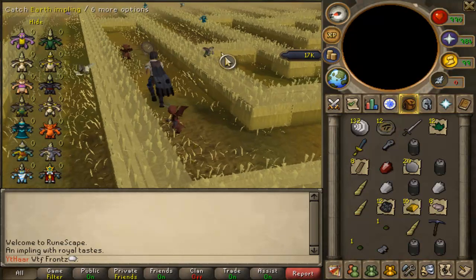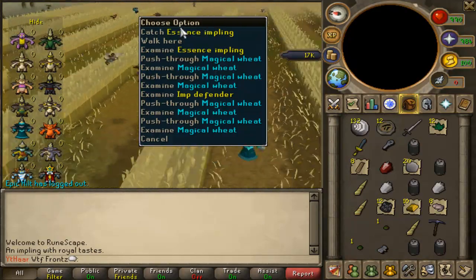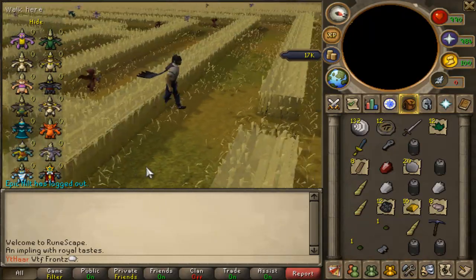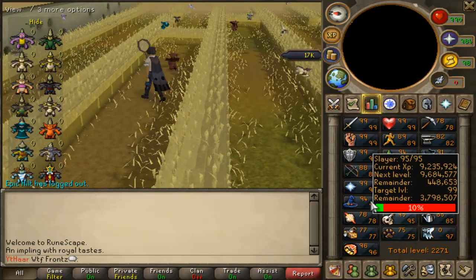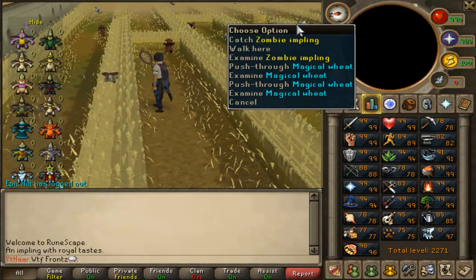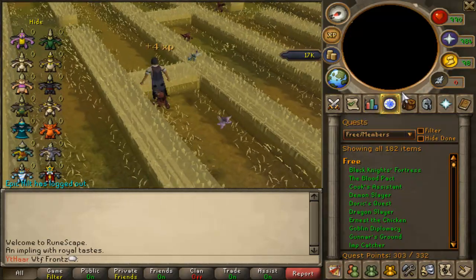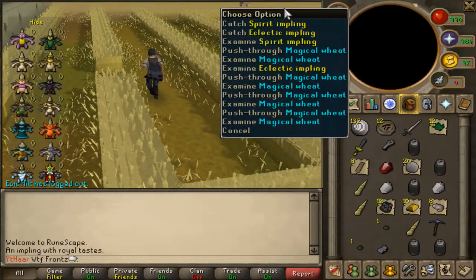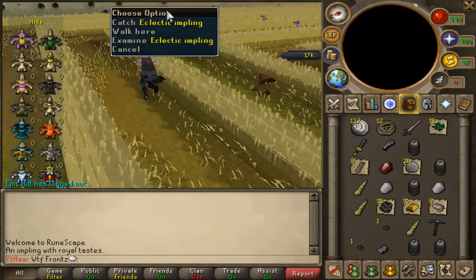Hello guys and welcome to episode 2 of our dragon class from scratch. We're still doing some impling hunting. I just saw a dragon impling and another kingly impling but I can't catch those because I'm only 75 hunter. I'm really close to getting another hunter level. Yesterday when I started to edit the first video I got a loop for half key, so I'm gonna make myself either a glory or a ring of wealth.